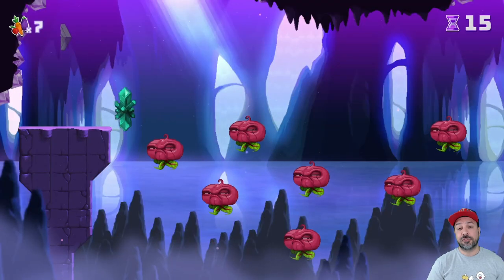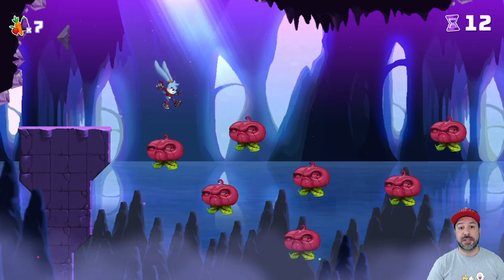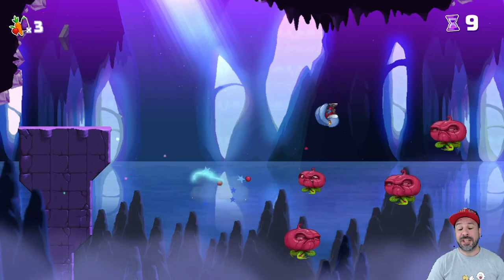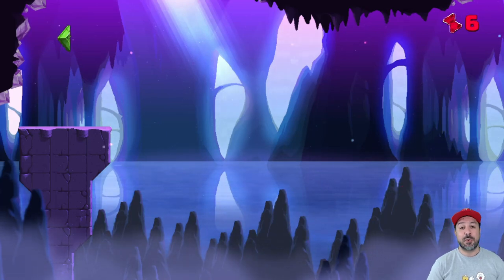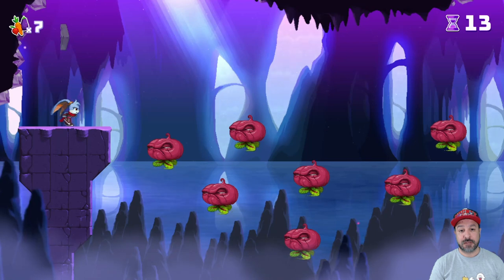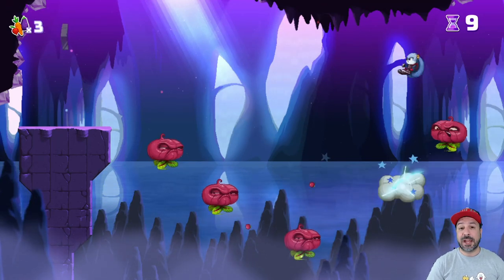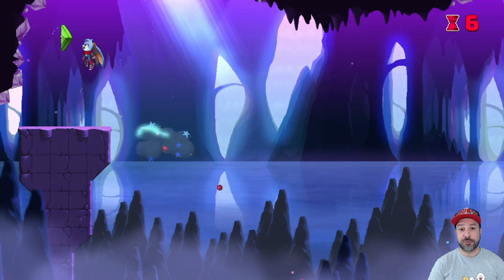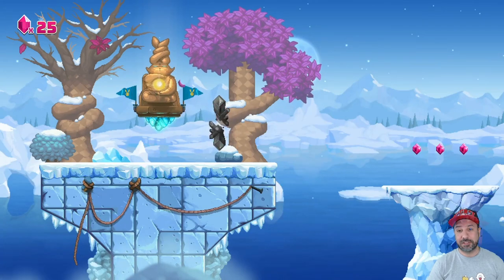Number one: lives are gone. You can try stages as many times as you need; the only limit is how determined you are to make it to the next checkpoint. Number two: hidden bonus stages can actually be re-attempted as many times as needed with a simple button press, rather than being propelled out and having to backtrack later. There is even a casual mode that gives you extra checkpoints per level and extra hit points for players who aren't quite up to the normal challenge.